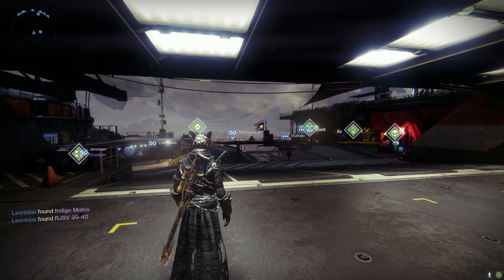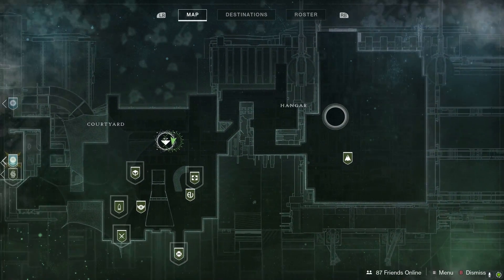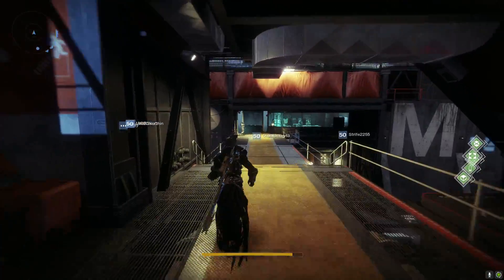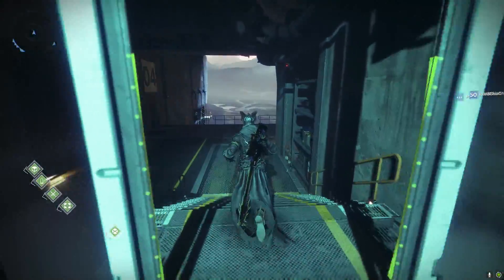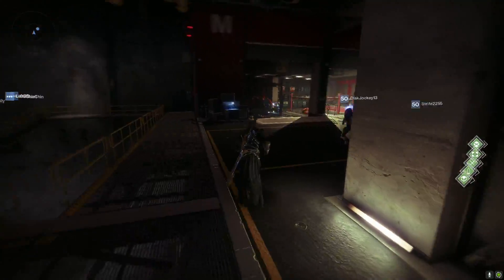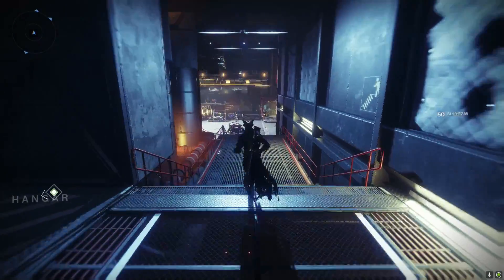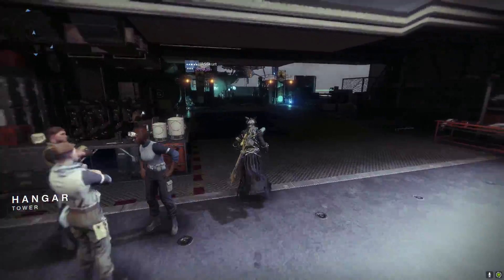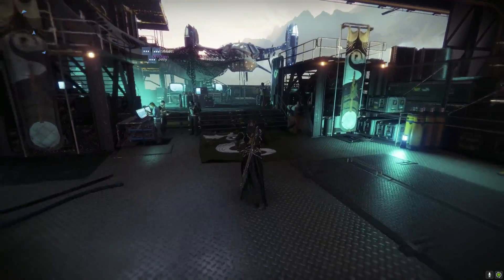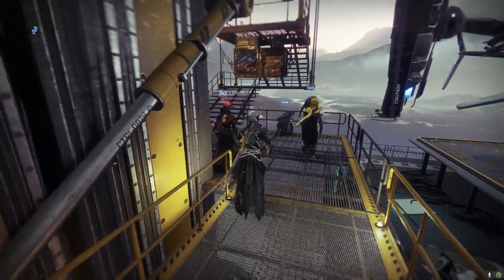Hey, what is going on guardians? Nem with Planet Destiny here, and it's Friday which means that Xur is back in the world of Destiny. This week he's located right over here in the Tower Hangar, so let's go ahead and make our way towards our favorite exotic vendor and see what he has in store this week. Hopefully he has some decent Forsaken exotics — I don't think he's sold the Shards of Galanor yet, I need to pick that up on my PlayStation 4 account.